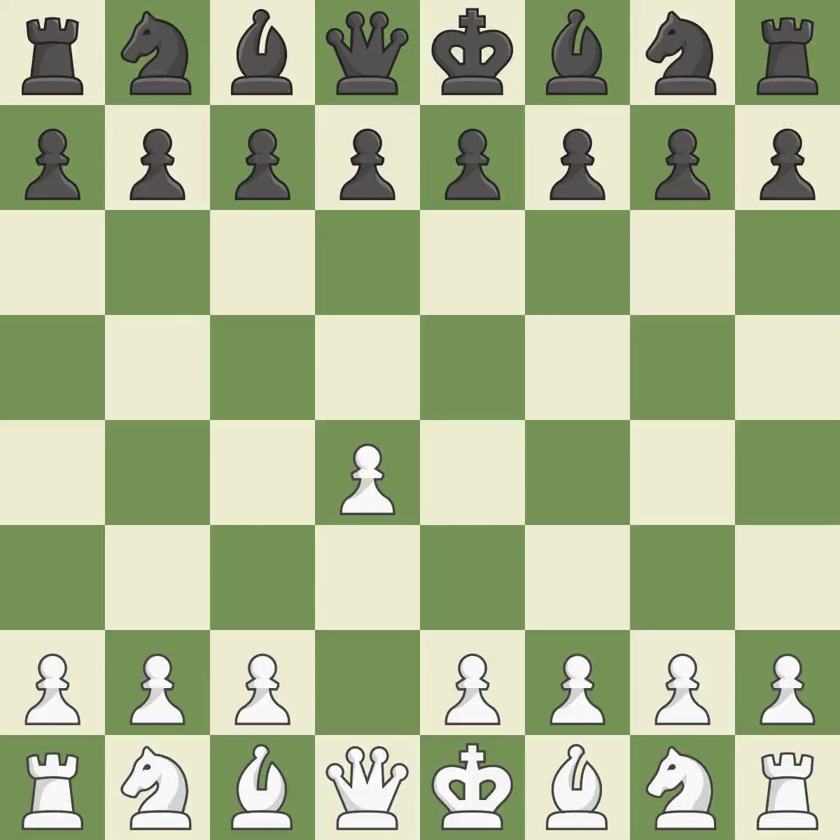Opening with the Queen's Pawn, the Dutch Defence controls the important e4-square but somewhat weakens Black's kingside. In order to dominate the centre from the long diagonal, g3 is getting ready to fianchetto the light-squared bishop to g2.